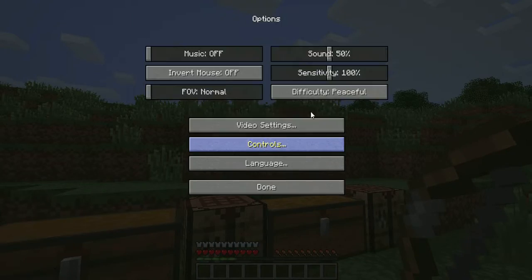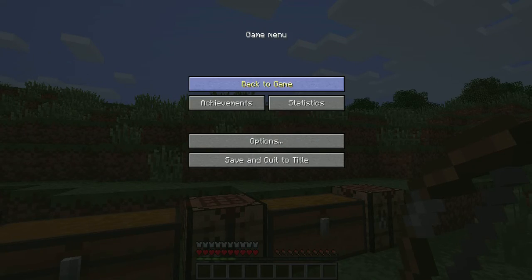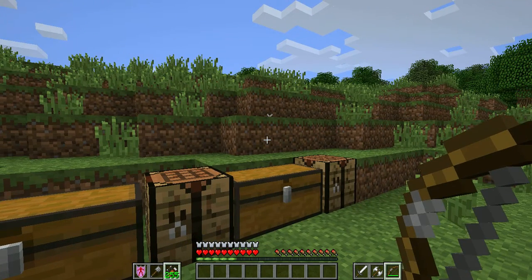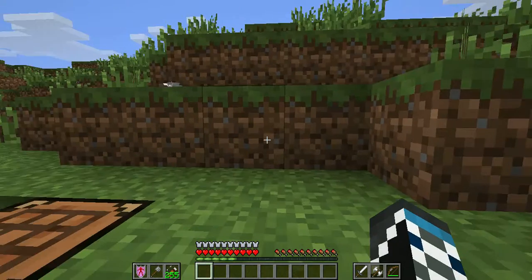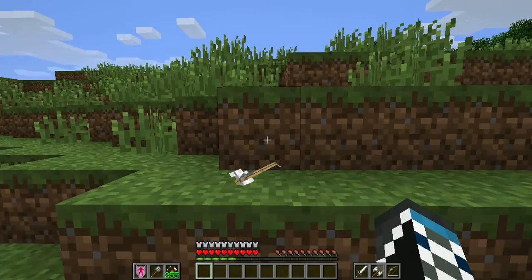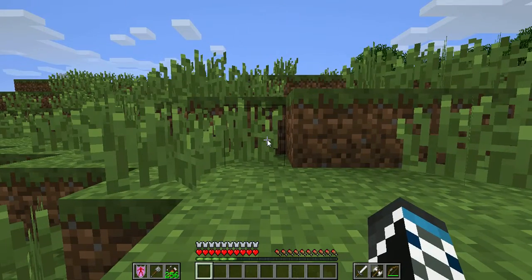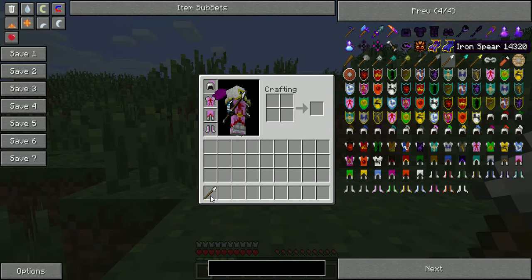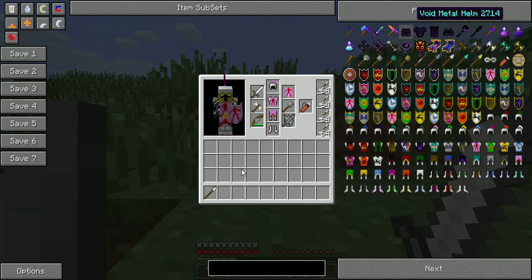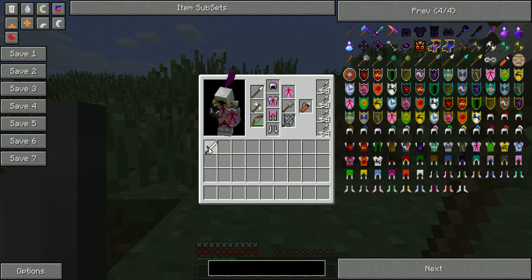Let's go slay some mobs — let's go on normal since I am a beast at Minecraft. Not really. But also the spears give you a longer range of distance for attacking. I'll show that as soon as I find some mobs. Let's change it to night.